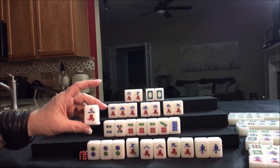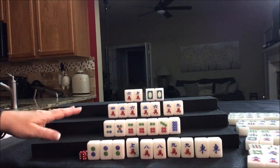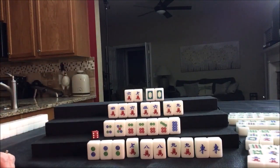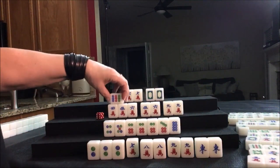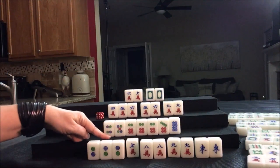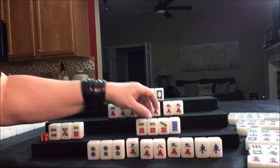Drawing: three crack — we can discard that. Probably seven crack might have been a better discard since there are already two out, but nobody can take it. Drawing for South: five bam. Drawing for West: nine dot — discard. And that would be mahjong! Four South: three-four-five or four-five-six. Pair of sixes. Seven-eight-nine. We have a pung of dragons, another chow in dots, and flowers — one of their own pung.